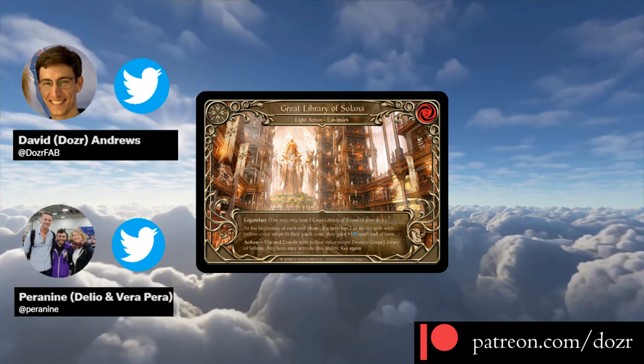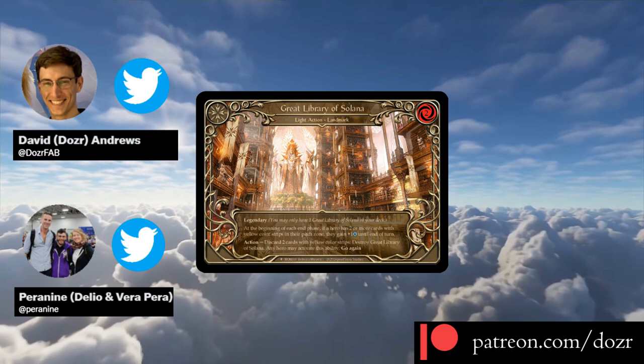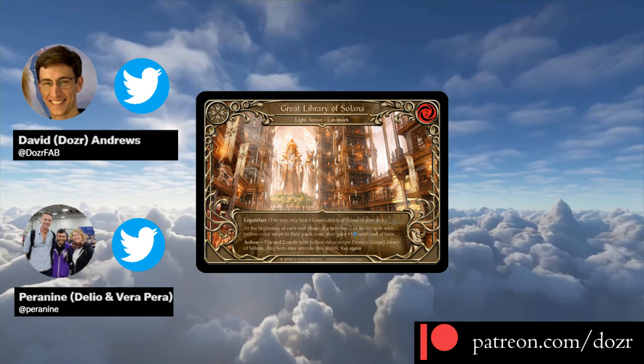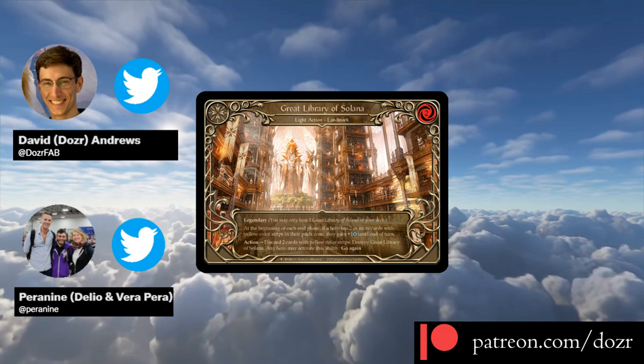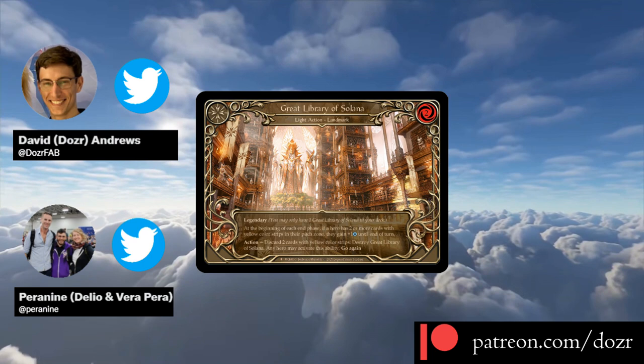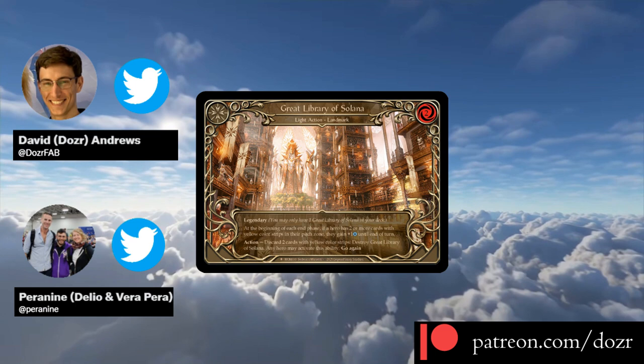In Flesh and Blood, nearly every card can be used to generate resources to pay for other cards and abilities. Most cards can be used to block damage, and a large majority of cards are able to be used for attacking your opponent. However, as the game has been developed further, Legend Story Studios has been printing cards that break this mold. Today, we'll be diving into the design behind one of Flesh and Blood's rarest and most niche cards, The Great Library of Solana.